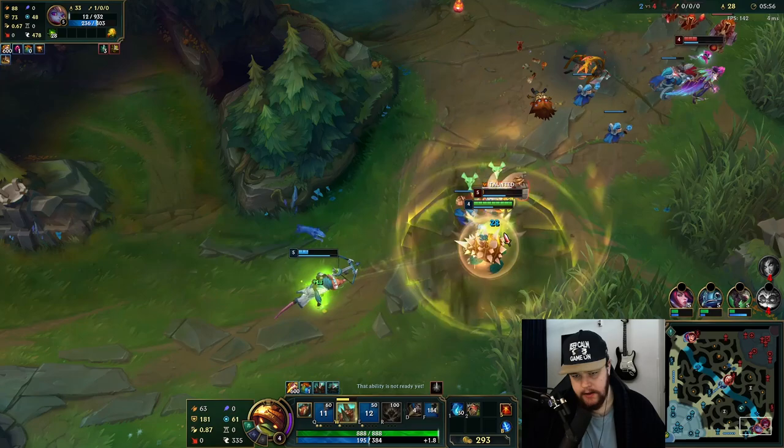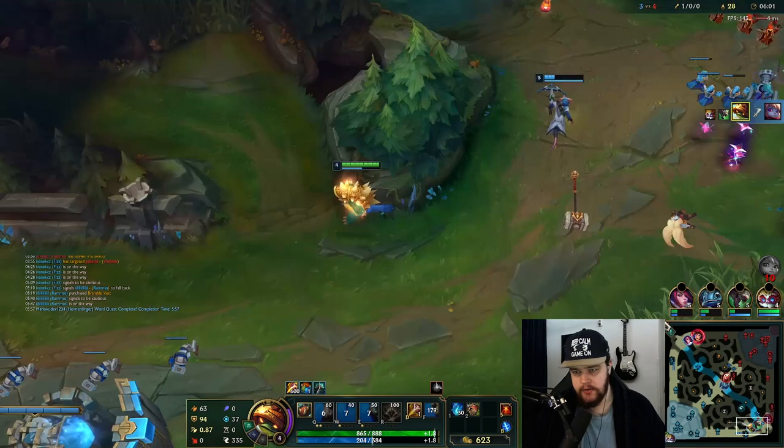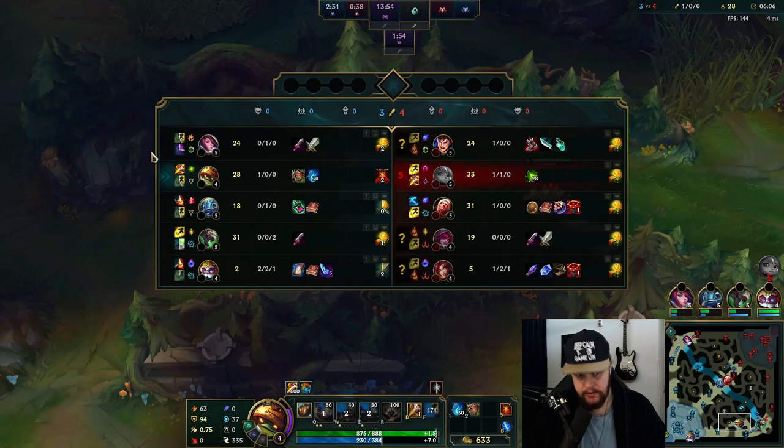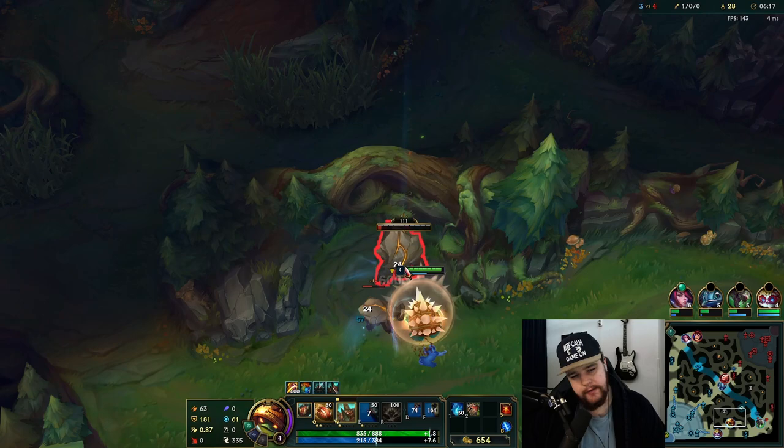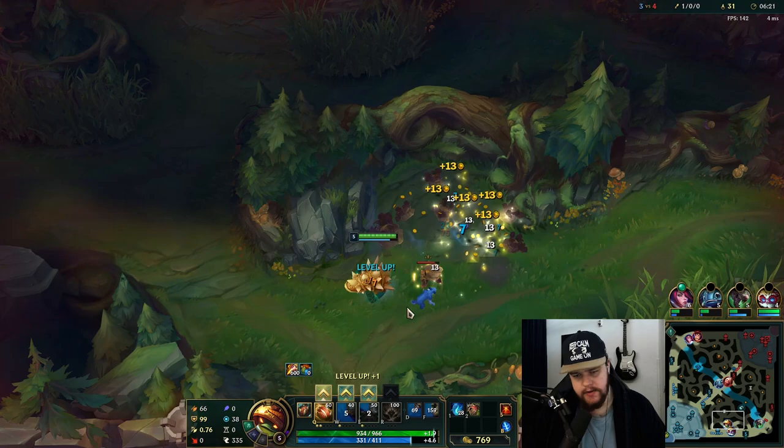Stall as much time as possible — wait for my E to come back and then use it. I actually thought my bot lane was just gonna walk away, but I kept walking up so they allowed for the Poppy gank. I was just gonna start this camp because I assumed they were gonna walk back but they didn't. I had to stall before I hit Poppy with my Q so I make sure they have more potential to chase, so my waiting for E to come back up before I press W and stuff.